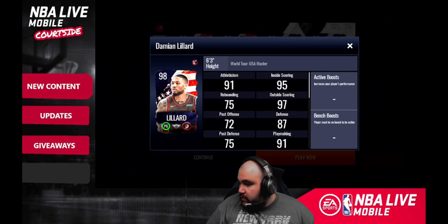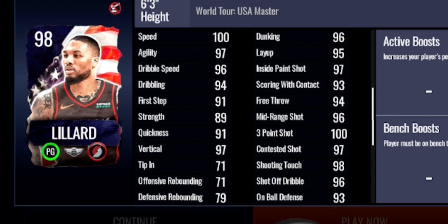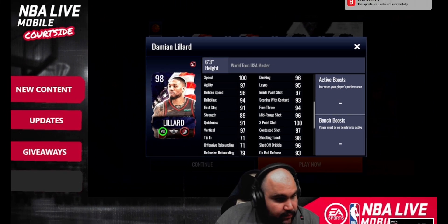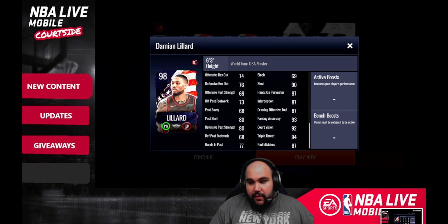Next up is 98 Dame — he's a finesse point guard. He's got 100 speed, 97 agility, 96 dribble speed, 94 free throw, 96 mid-range, 103 three-point shot which is really nice for a Dame card, 96 dunking, and 95 layup. He's more of an offensive player. His playmaking stats are pretty good, and defensively he's still sitting at 90 which is decent for a point guard.